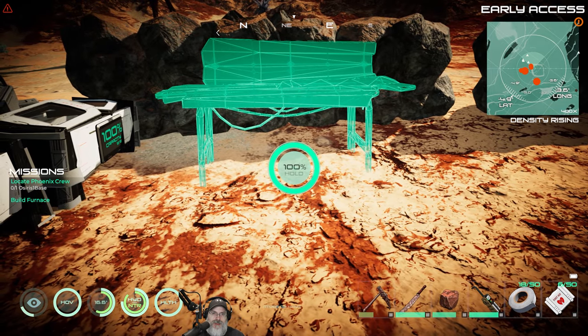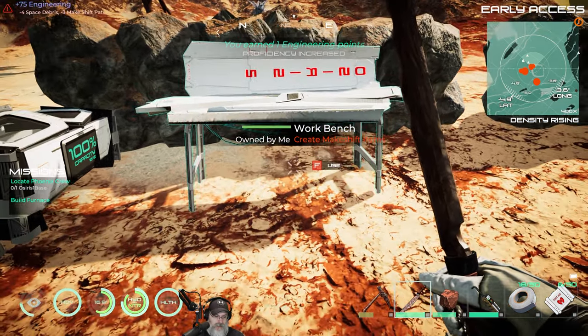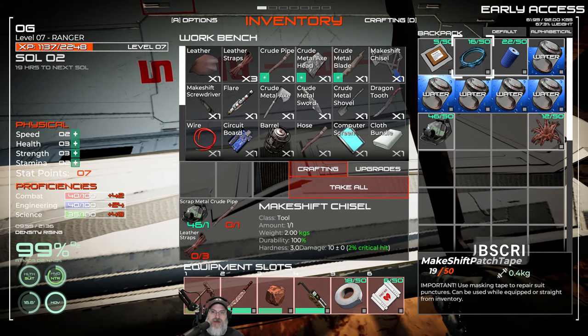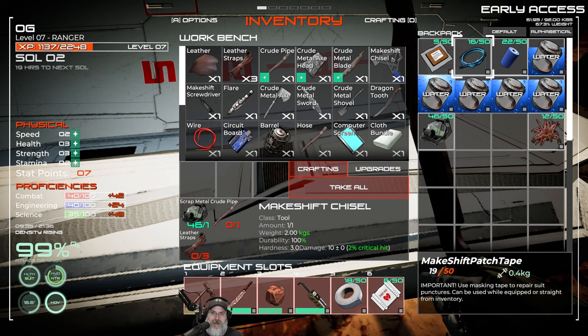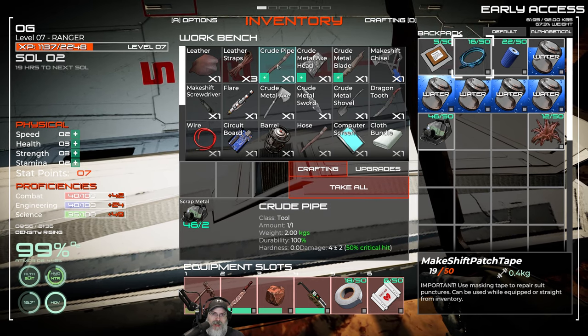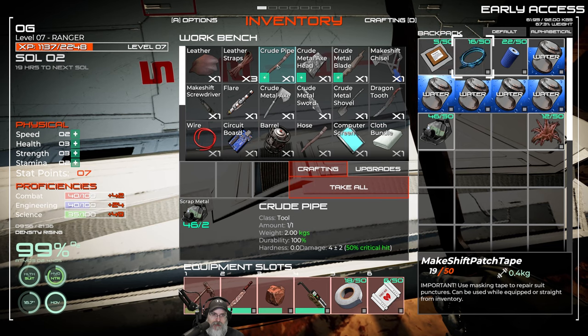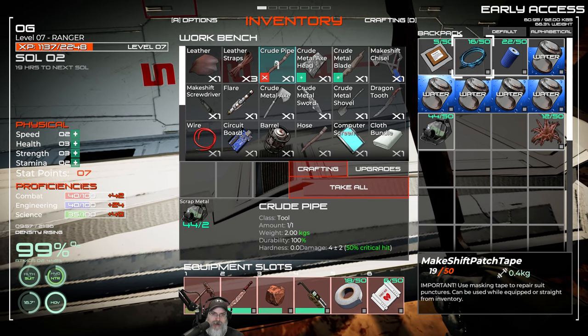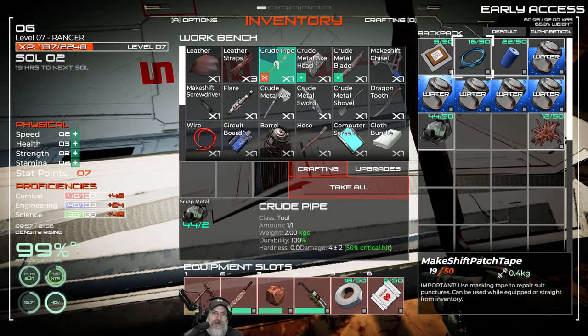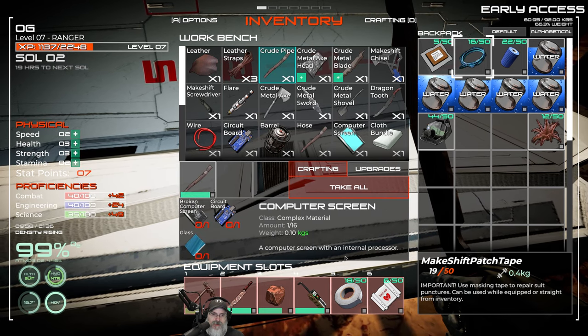Now that we have the workbench we should be able to make a little bit better tools. The very first thing we want to make is the makeshift chisel, but before we can do that we're going to need a crude pipe. We can make a crude pipe — it just needs one. Let's make a crude pipe for that, and if we have enough stuff we're going to make the crude metal sword too.